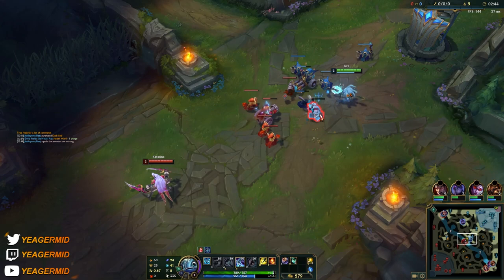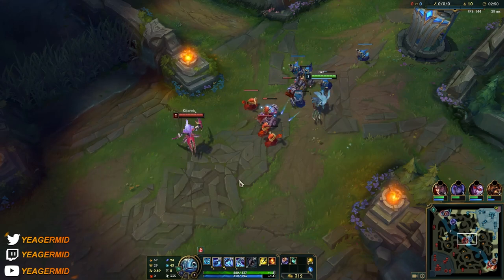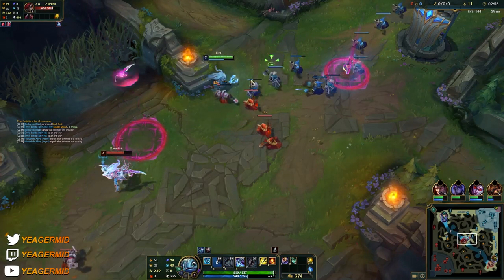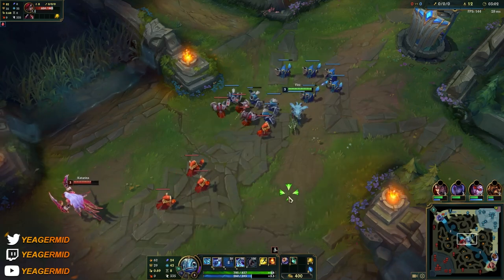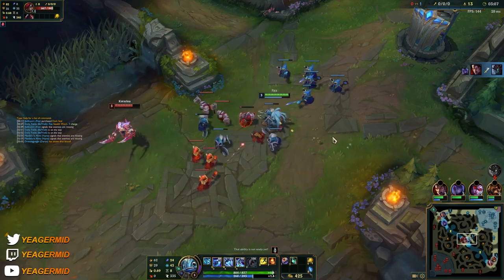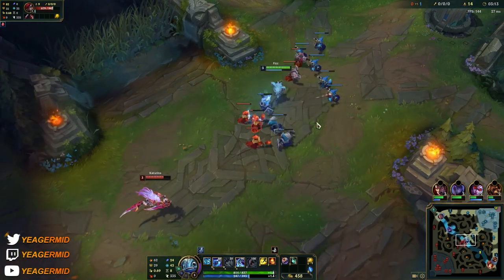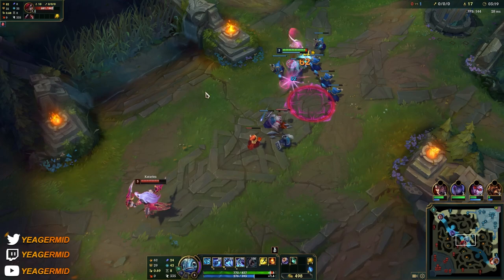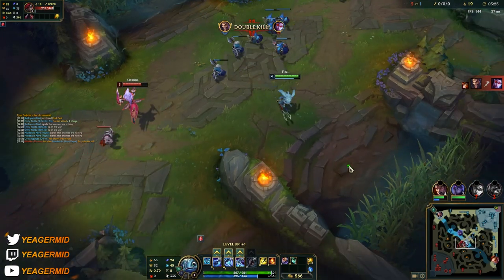Now at level 3, that's when you start trading. Your W is also an auto-attack reset — it's a single target ability that procs on-hit. You queue through the target, auto-attack once, then press W to reset the auto. You get the Electrocute proc really fast and then you can E out. You can do this under the opponent's tower without taking tower damage because E makes you untargetable, resetting tower aggro.